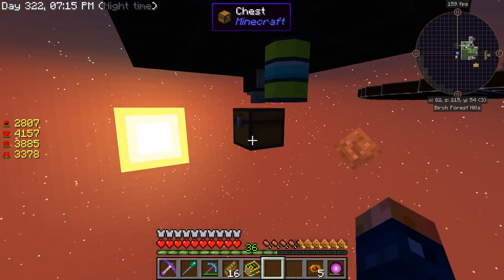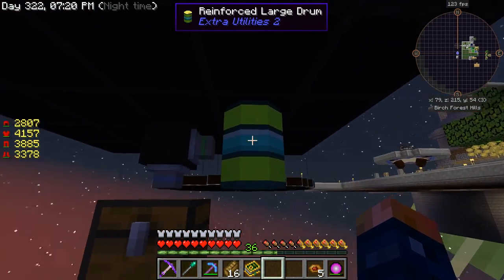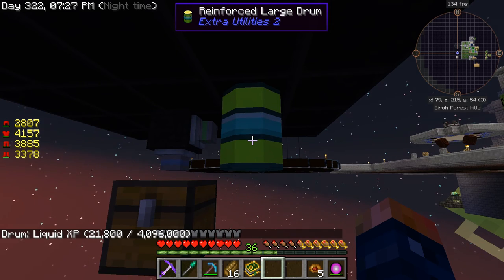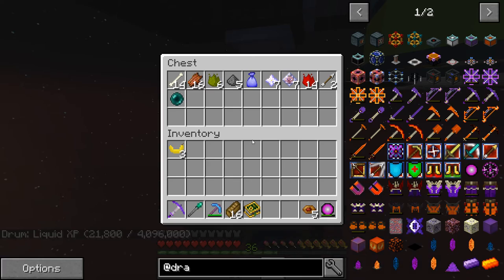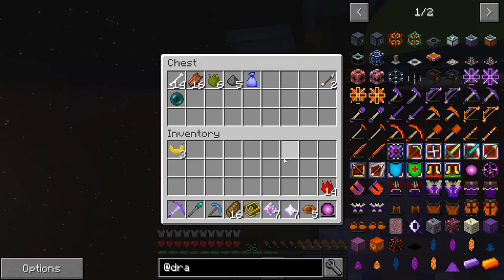I also set up a reinforced drum from Extra Utilities over here and it holds 4,000 buckets of experience. Right now we have 21 buckets in here. I just wanted a mass way to store those things. We've got bone and stuff in here - that's from skeletons and creepers spawning inside. But this right here is what I wanted - I have a bunch of stars in here.